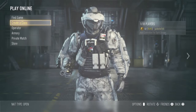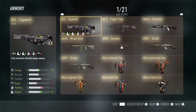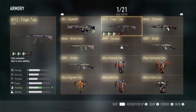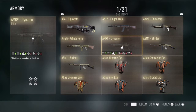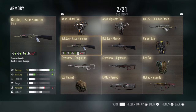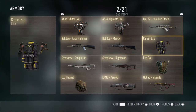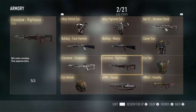What's up guys, today we're gonna be checking out all my elite weapons in my armory and a couple cool ones. First I got the 84 Gigawatt, I got the AK12 Finger Trap, I got the Chickenary, I got the Strider, I got a Dynamo, I got the Ameli Whale Horn, I got another Strider, I have the Face Hammer, the Mancy, I got the Obsidian Steed, I got the Righteousness.